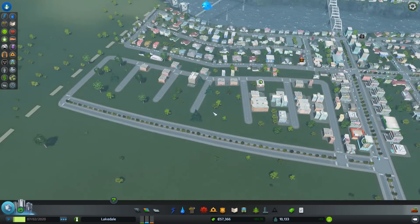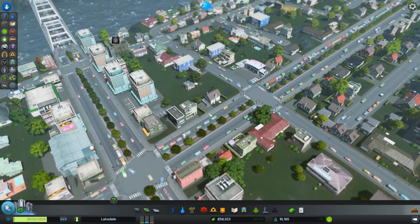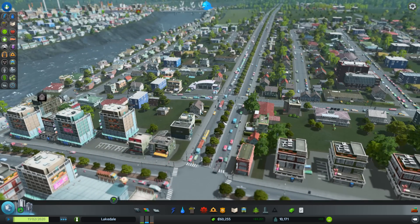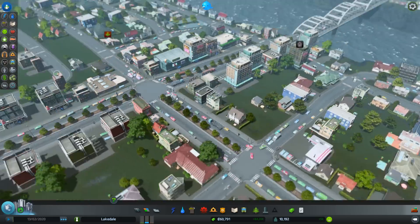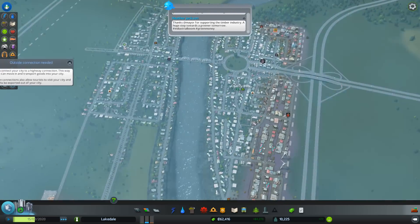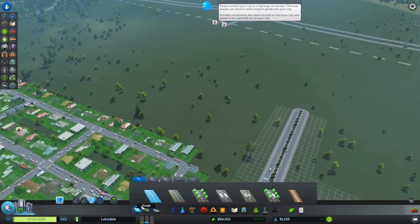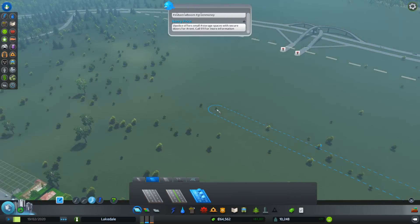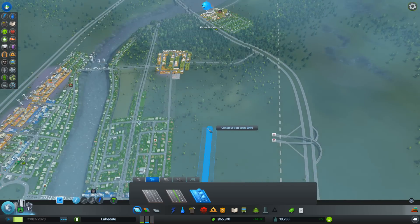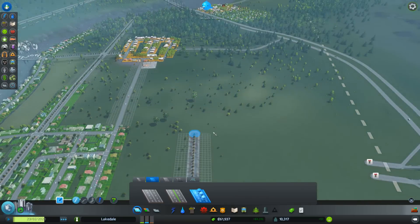This area back over here will just gradually develop into something more for people to live in. We have quite a lot of congestion back over here, so I'm going to try to solve this. I figured this would be a nice main avenue for people to just sort of enter and leave the city, but it looks like it is time to connect our city up to the main highway from over here as well.